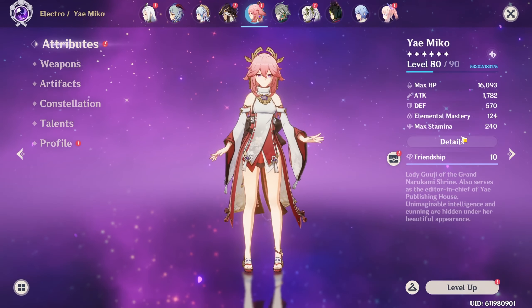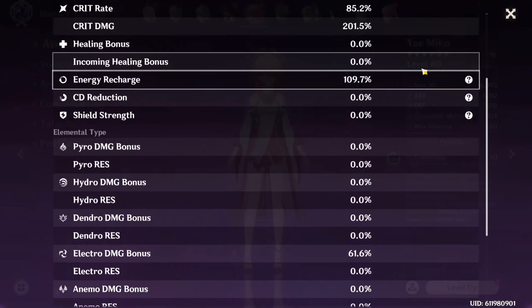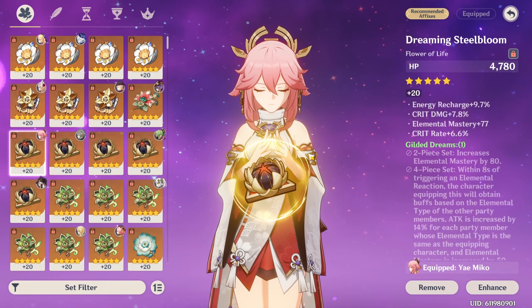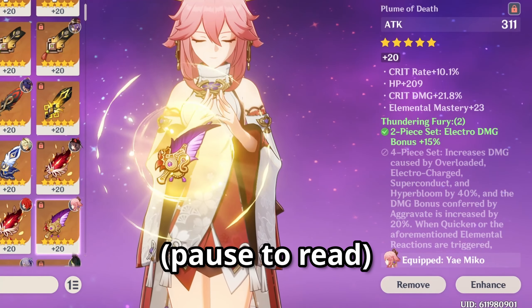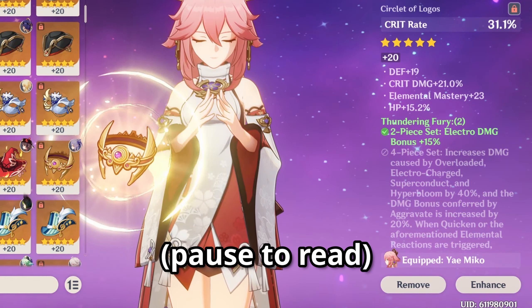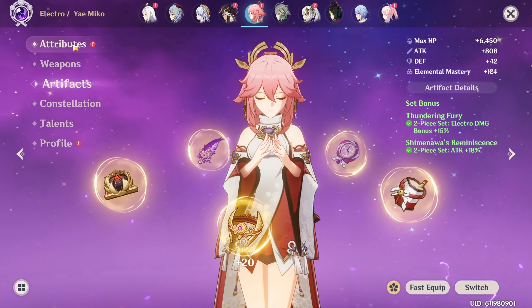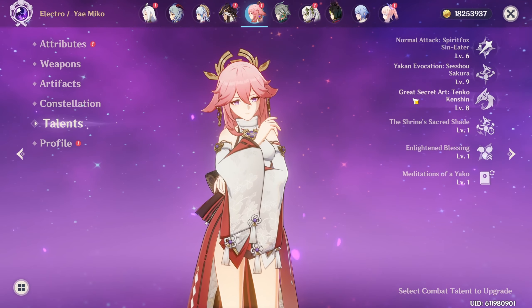For most of the video, this is the build that she is on: 85-201, very little energy recharge, which we'll come to see is kind of important on her and something you honestly need to be going for. With a heavy focus on crit, attack percent, and some slight elemental mastery, she's C0, and her talents are 6, 9, and 8.